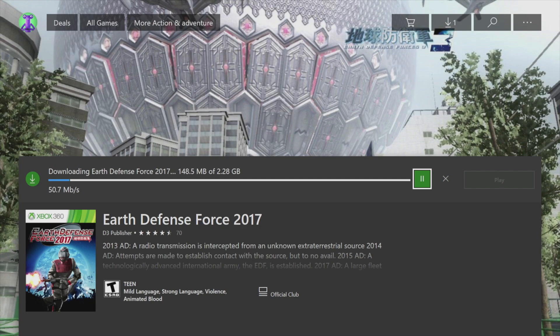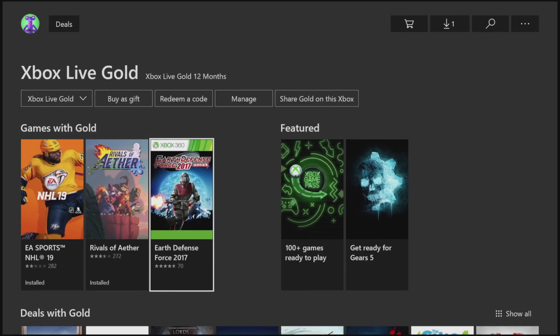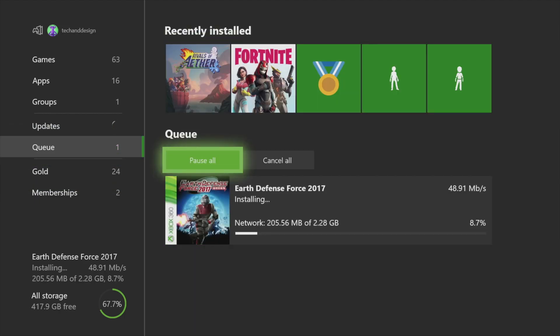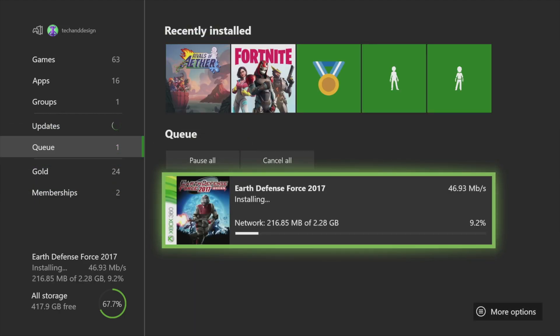This game is 2.28 gigs, which is really small. Going back to check, there are no updates — it's only 2.28 gigs and it's now installing. That's it for these two games — that's how you download them for free. These are full versions, not trials, and they are yours as long as you have Xbox Live Gold.